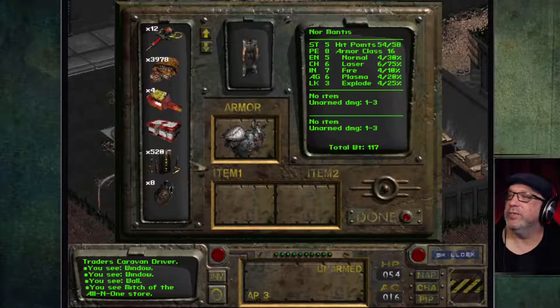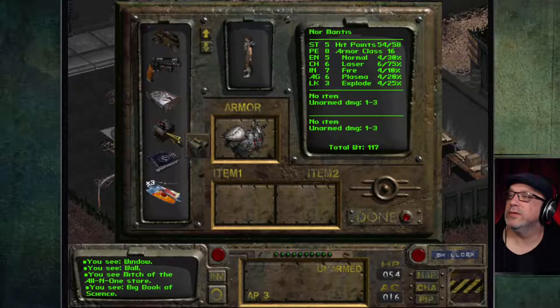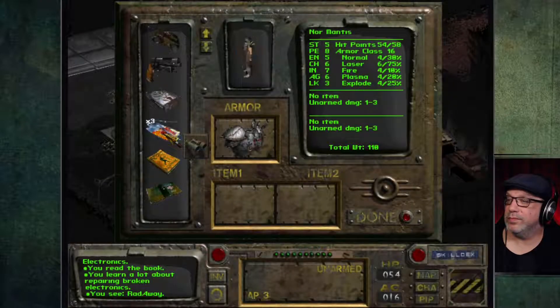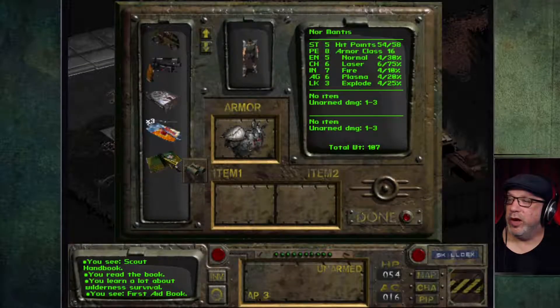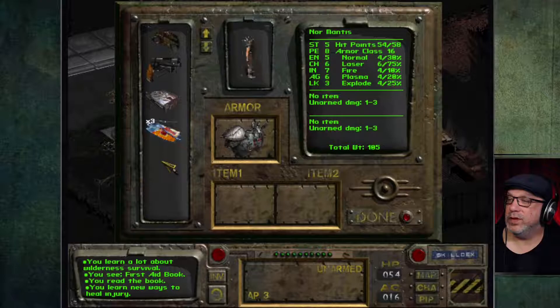Now let's go into our inventory and read these books to gain some experience. You learn new science information. You learn a lot about repairing broken electronics. You learn a lot about wilderness survival. You learn new ways to heal injury — perfect.